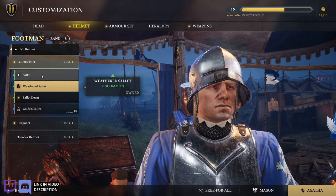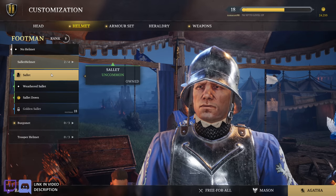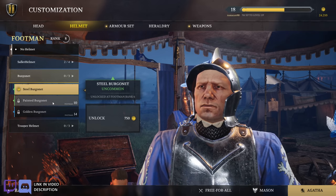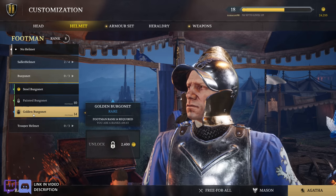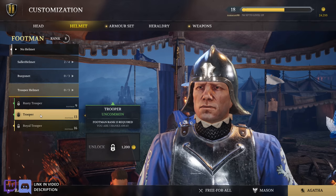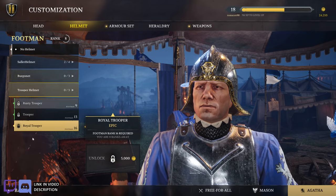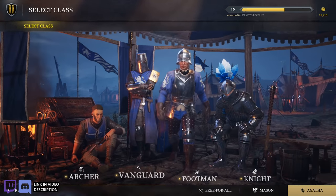Helmet — the Sallet, or weathered Sallet. Sallet — now okay, you can do that, that's handy. And then the golden version. The Burgonet — steel, painted, and golden, that looks really nice. And then trooper helmet — rusty trooper, default, and then royal trooper — wow, that's elaborate, geez, no footman would wear that unless he's like the Kingsguard.